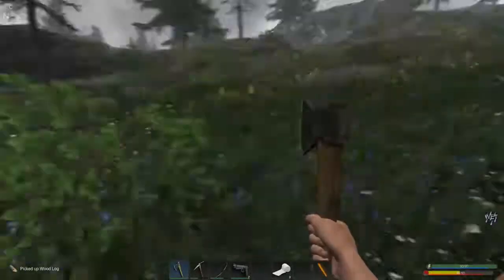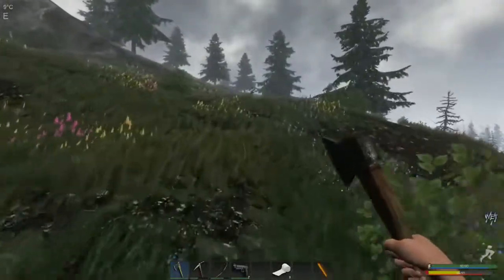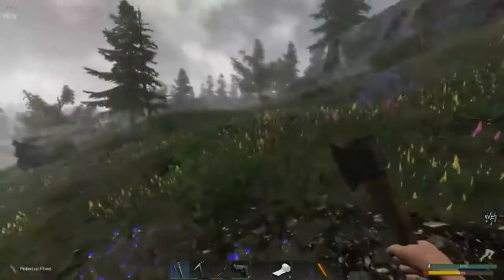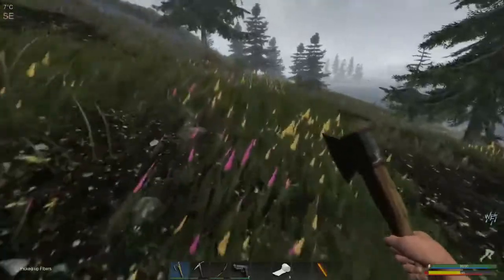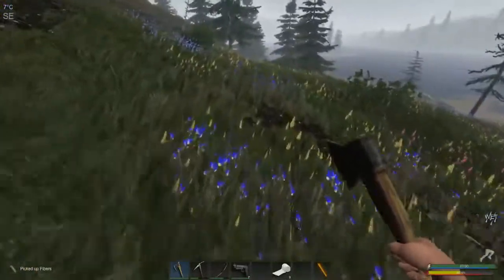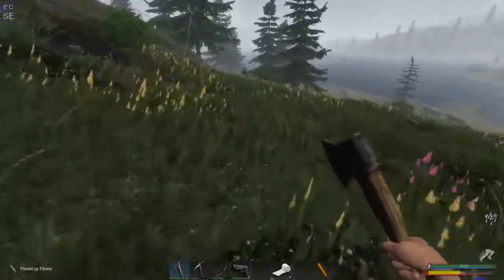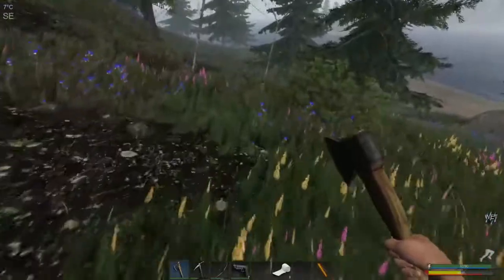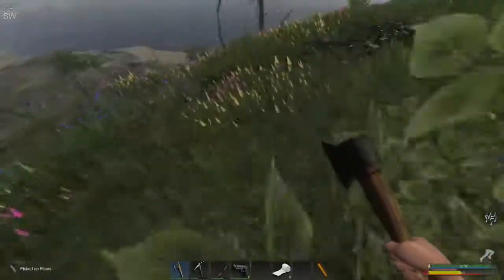There is the evil eagle that steals my fish when I go fishing - him is rude. I understand he's got babies to feed too, but I got myself to feed. I can't resist following the plant fiber trail - that used to be what led you to super good loot in this game. I don't feel like it is anymore, but maybe it was just coincidence.